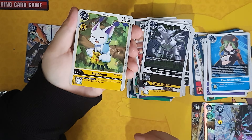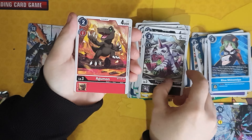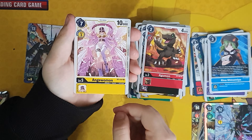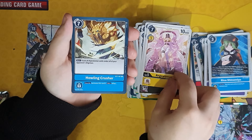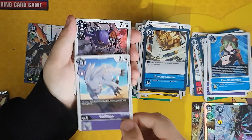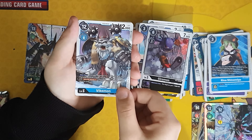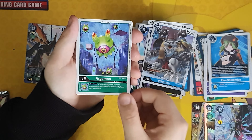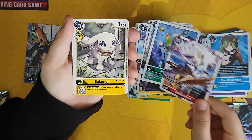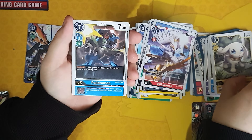Pack nine: Gatomon to start this one off, Psychemon, an Agamon — but different colour — Anjaulmon, Kaolin Crusher, Gazermon, Giromon, Vikemon, Argomon, Valkyremon, Salamon which is a rare, and a rare Psychemon. Very nice.